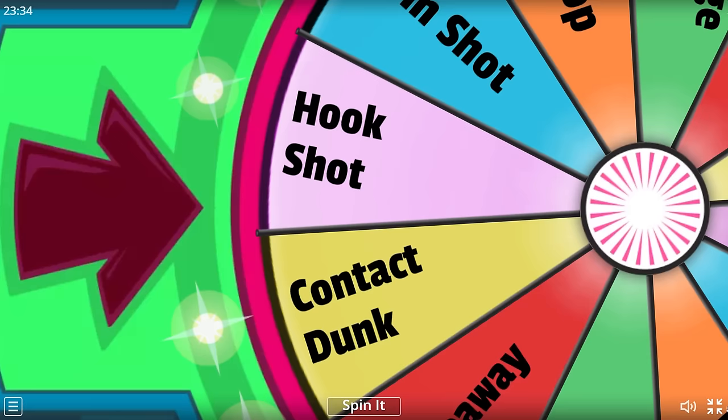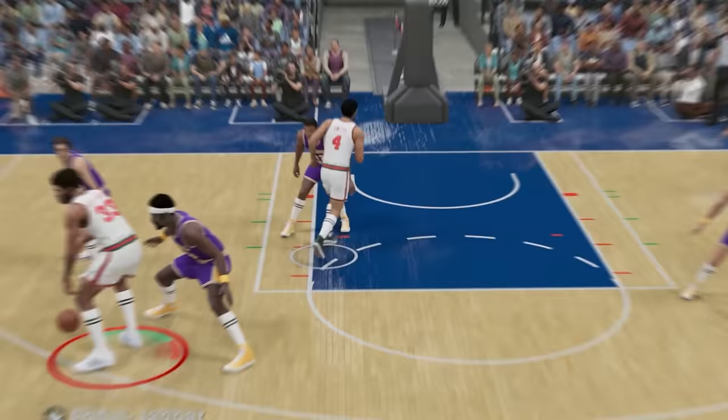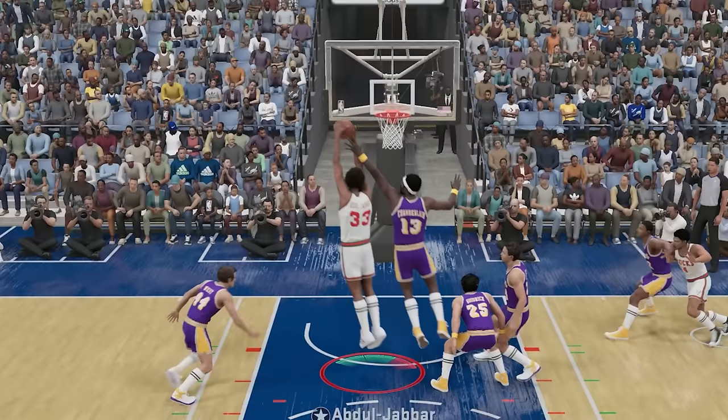At 7'2", we got Kareem. For his challenge, we need to hit a hook shot. I got a little practice with Oscar earlier. In our first attempt that was a really nice release — I just don't know how we missed that. Let's try it again with Kareem — and yes sir, green bean!